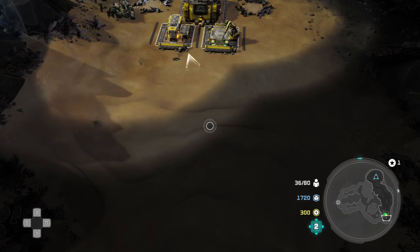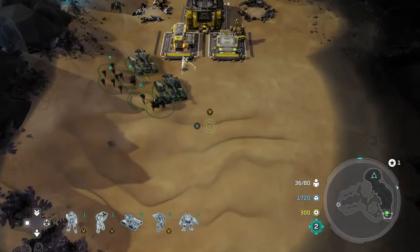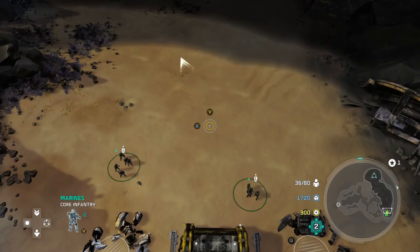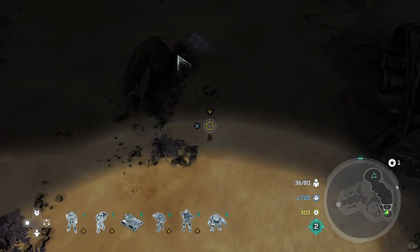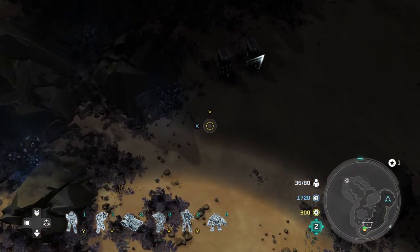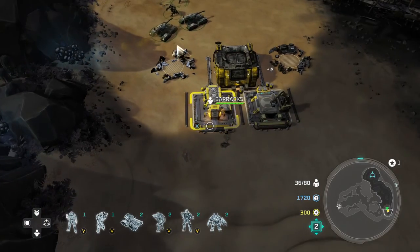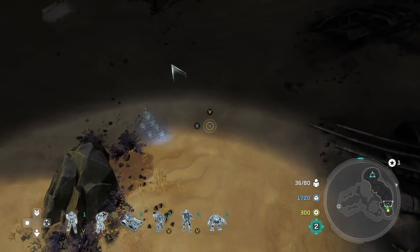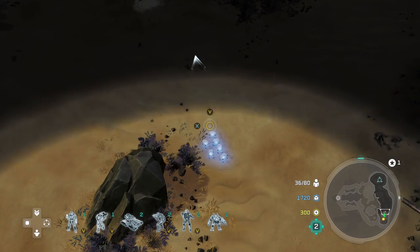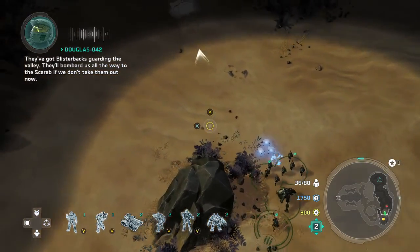You've got to destroy 15 Blister Backs, which are a Banished unit you'll see kind of for the first time. Then you've got to destroy 15 Banshees with either infantry or Wolverines, which is a nice bonus objective because you get a little bit more flexibility for what you want to use to finish them. And then you need to kill 40 squads with the Scarab, which is quite a big number. You're going to start out with a pretty stout force.